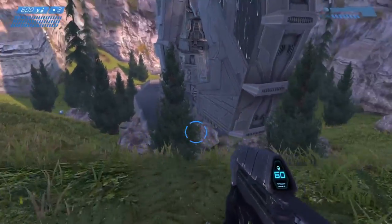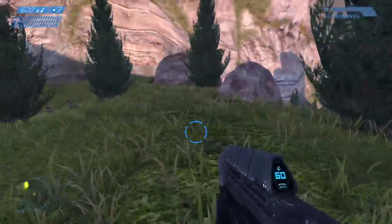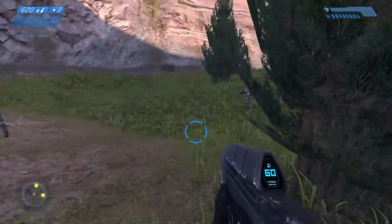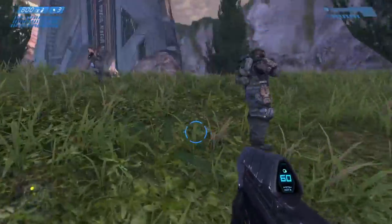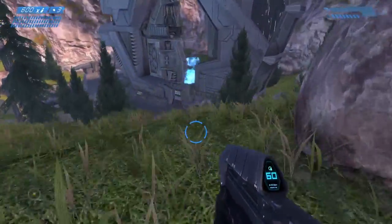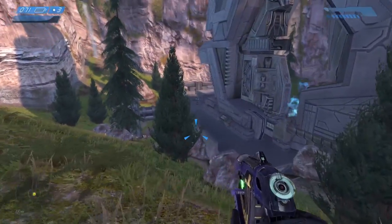A sight for sore eyes, Chief. We've got wounded here — I'll call in a dropship to pick them up. We got a sniper — that's good. If you can get a sniper to join you in the Warthog, that is an immense help in the campaign. Marine snipers tend to be a pretty good shot, and that sniper rifle is very powerful.